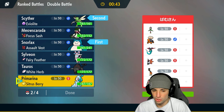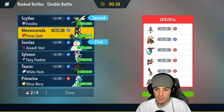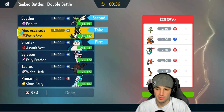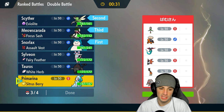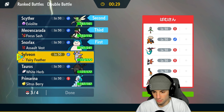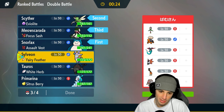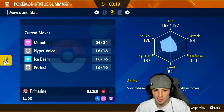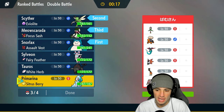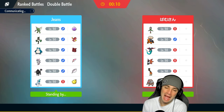We gotta watch out for Trick Room — it could get very annoying. Meowscarada is going to be a great late-game Pokemon especially with Sucker Punch super-effective onto Dragapult, and the Focus Sash is always clutch. Primarina or Sylveon for the last slot — Primarina's not bad but in sunlight you lose a lot of damage from Hyper Voice. Still have Ice Beam for Dragon types and Moonblast. Let's get Scyther out here.